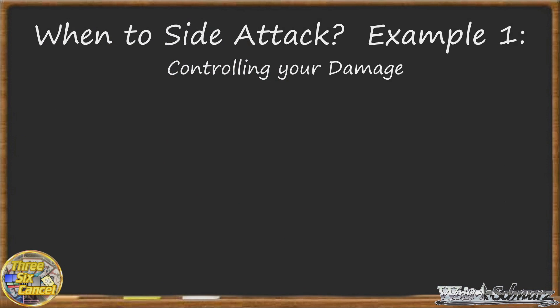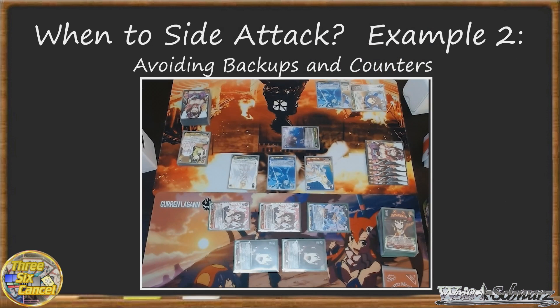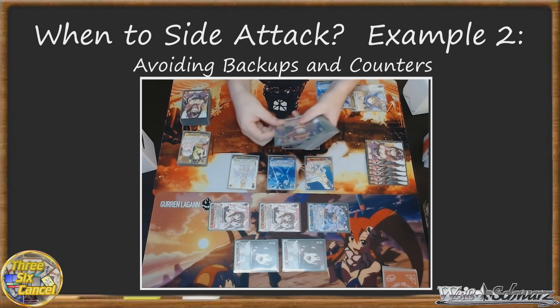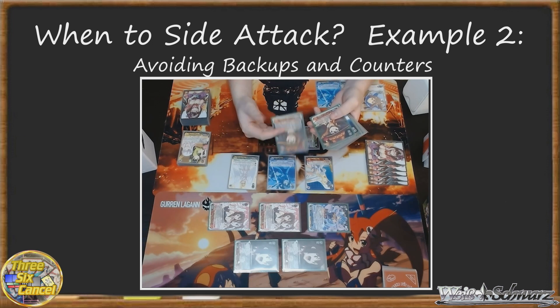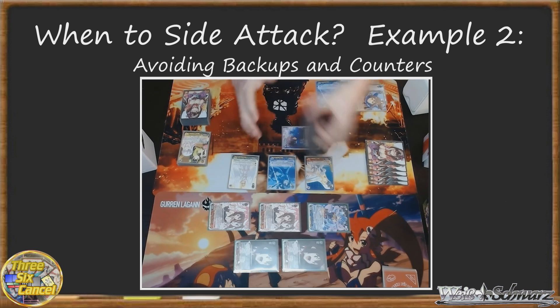Alright, moving on, we'll go to Example 2: Avoiding backups and counters. Weiss Schwarz is full of counters and backups, many of which can really throw a wrench in your game plan. During the course of gameplay, when you sift through your opponent's waiting room, as you should, you may see one of these backups or events. And since the counter step is skipped during a side attack, declaring a side attack stops those pesky cards in their tracks.